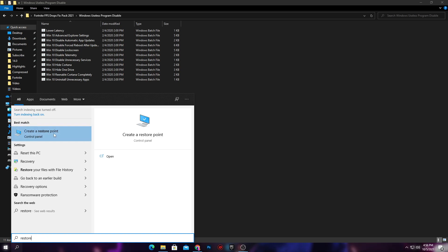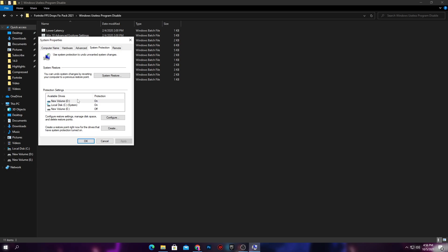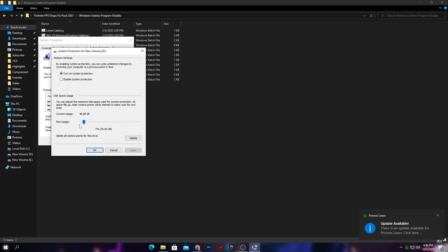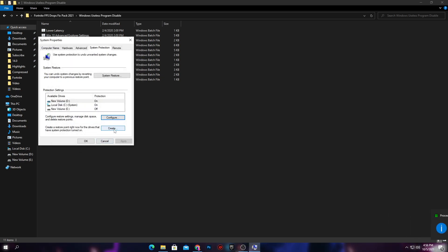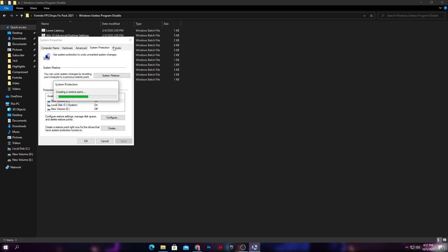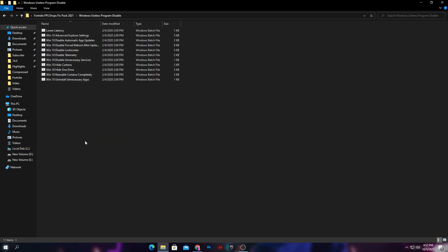You will get the option 'Create a Restore Point' — click on it. First, go into the Configurations and make sure to turn on System Protection on your PC and set the max usage to 7%. Click OK, then click the Create button and type any name you want, like 'ripex yd,' and click Create. Once the restore point is created, click Close and click OK.